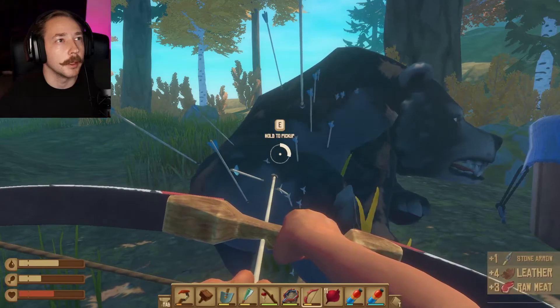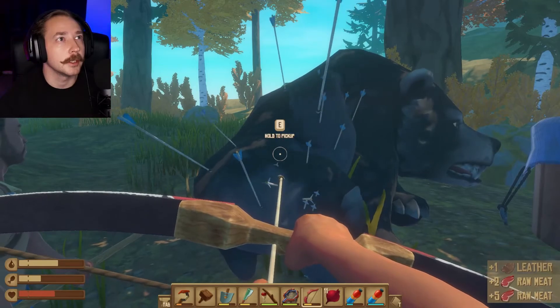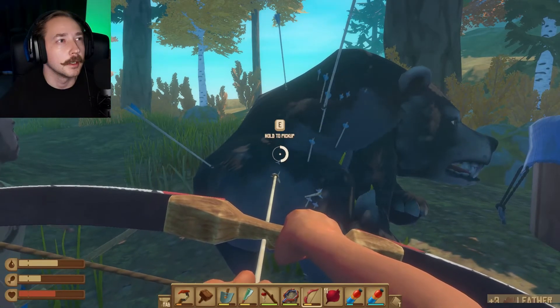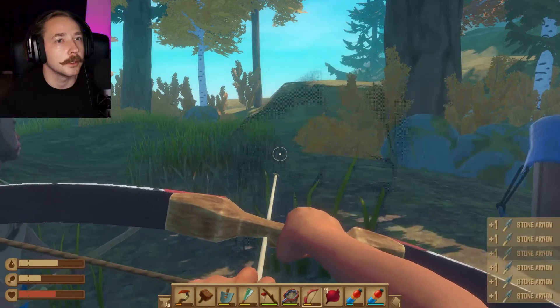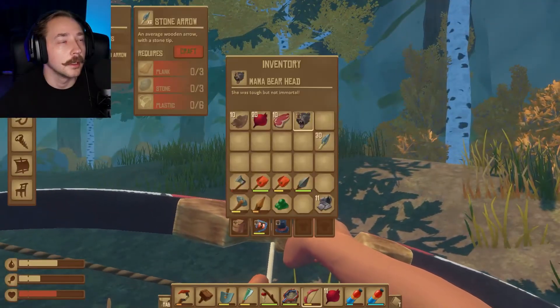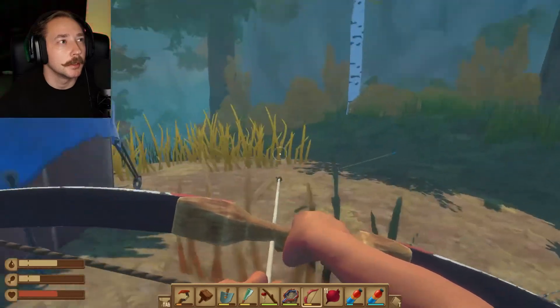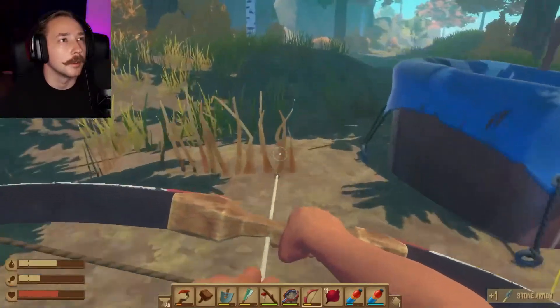I don't know what that thing sticking out of her is — that's not an arm. After I just made 12 stone arrows! You see that, Jeff? I also made some metal arrows. There she goes. I have mama bear head! Just kidding — I have 30 more arrows I didn't see before.